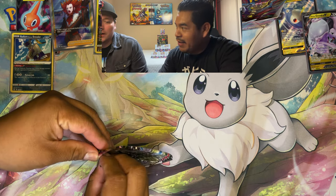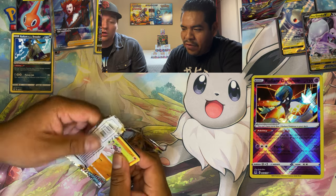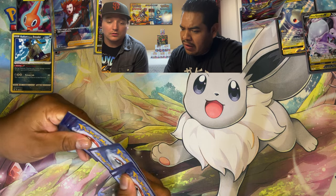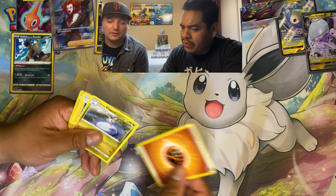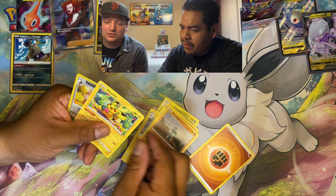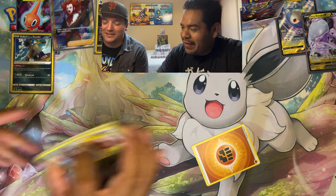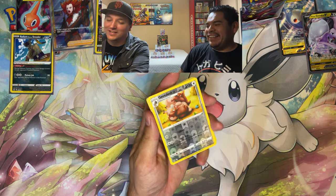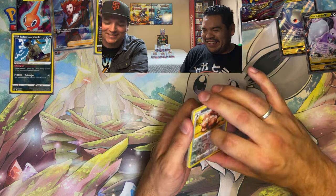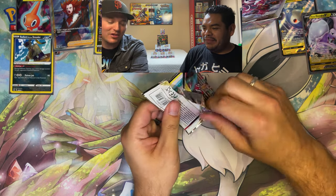Checking how many radiant Pokemon are in this set — the Steelix, Sneasler, and Gardevoir, possibly four. Haven't checked the whole set to avoid spoilers. The major hits are out there. Pulling Honchkrow and Greedent — reverse holo and non-holo. That's exactly what you don't want. But you take the good with the bad — that's what makes it fun, nothing is guaranteed.